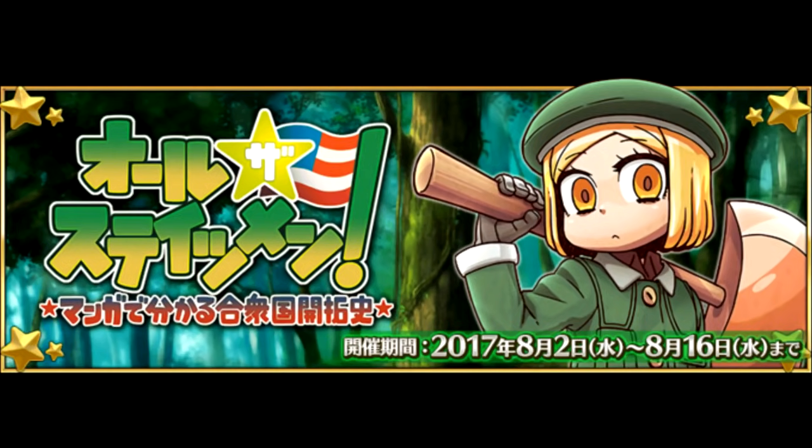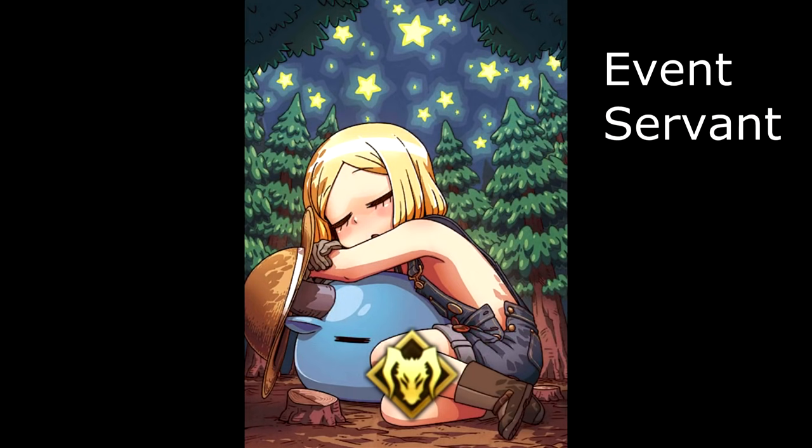At the beginning of August, as part of the anniversary campaigns, a new event arrives along with a new welfare servant to pick up. It's the All the Statesmen event, and the freebie servant is a new one-star servant — the Berserker, Paul Bunyan.